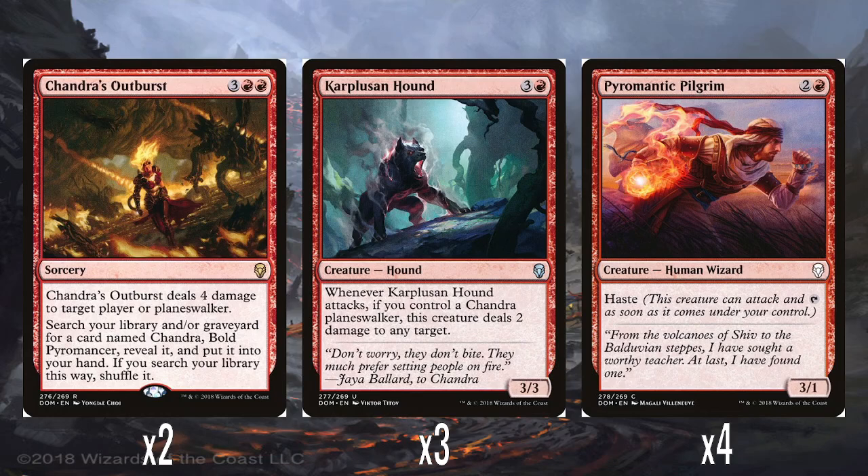Three Karplusan Hounds — 3 mana in red for a 3/3, so old hill giant stats. Whenever it attacks, if you control a Chandra Planeswalker, it does 2 damage to any target. Again, just another kind of underwhelming Planeswalker buddy — relies on one card in the whole deck to actually work. It's an okay ability if you can get it switched on, but most of the time it's just going to be a hill giant. And then four Pyromantic Pilgrims — 2 mana in red for a 3/1 with haste. It feels a little at odds with the deck, because a lot of the deck is ramping up to big kicked spells, and this is quite cheap. But it's fine — it's just a 3/1 with haste.